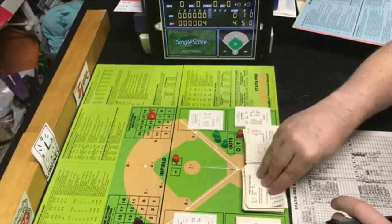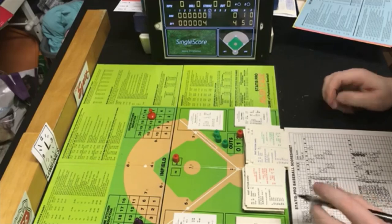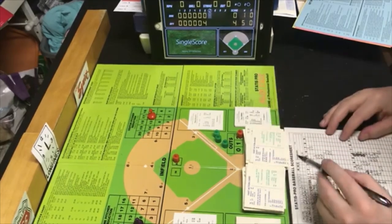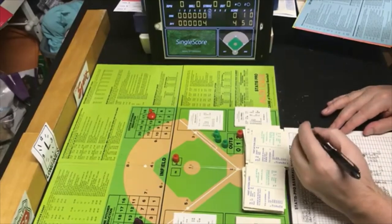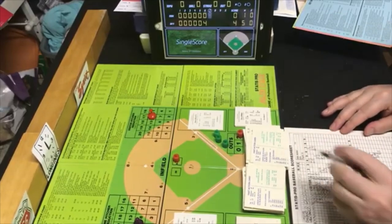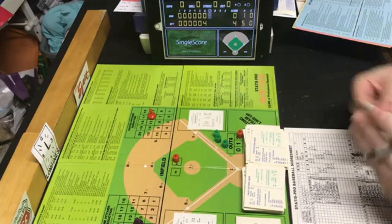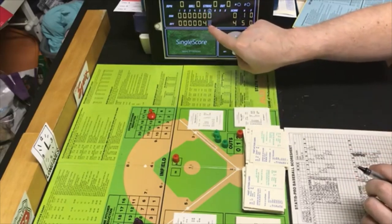Tony Armas is up with two down now. PB7 is within Guidry's range — random 64 is an out. Tony Armas is an RN — FD7, fly out to left field. Fly out to seven. That is it for the A's in the seventh. We go to the bottom of the seventh.